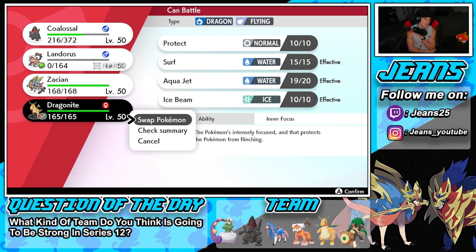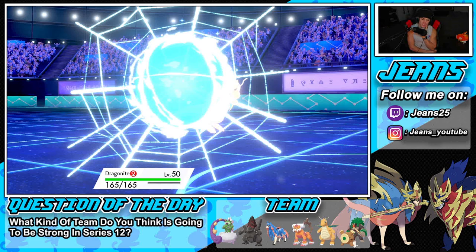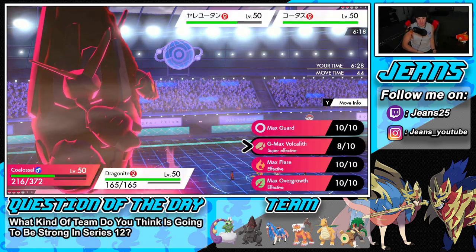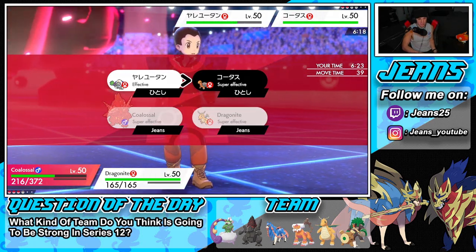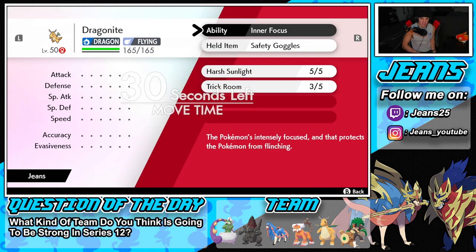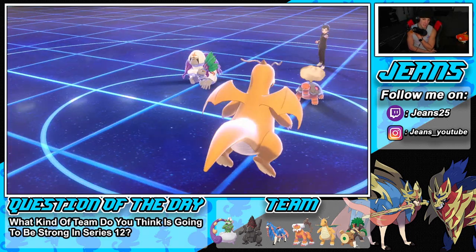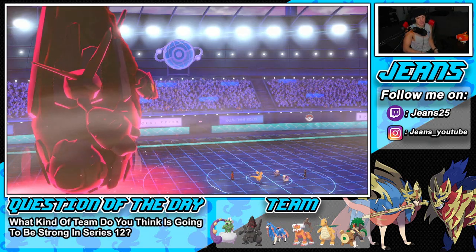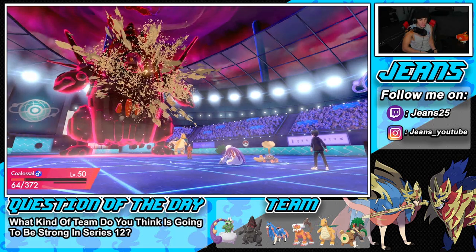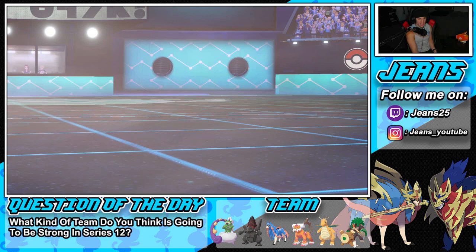I'm going to bring out Dragonite to waste Trick Room turns — that's the play. He brings out Torkoal. Do I predict an Ally Switch? Three turns left in Trick Room. I'll Aqua Jet for chip damage and predict the Ally Switch. Yeah — Ally Switch, called it! But wait, I thought Torkoal was going to Eruption but he uses Earth Power instead — that's four times super effective! Oh no, we're in an awful spot now.